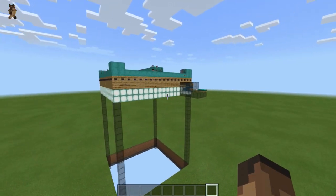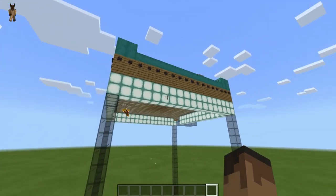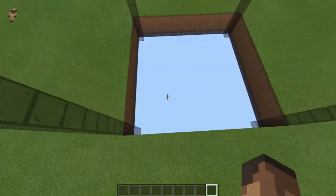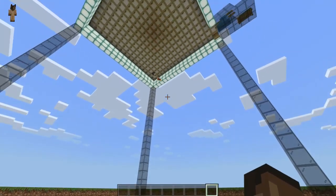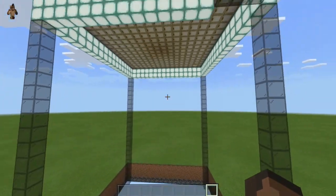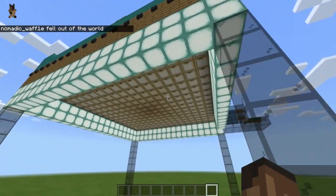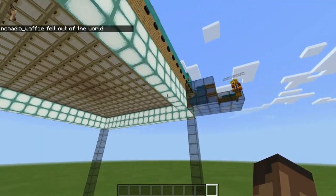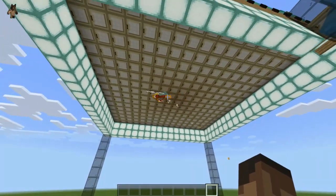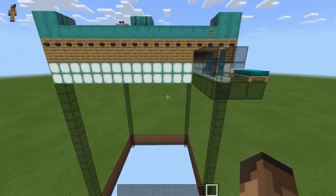This is the Upside Down Spleef Arena. It can come in a lot of shapes and sizes — I've decorated it to look like this, but it can look basically however you want. We've got it over a void here, which is great for creative, but if you're playing on survival, feel free to put water or something at the bottom so it's less deadly. This build is super easy to make. Today I've got my brother, Nomadic Waffle, here to help me out in demonstrating some things and building during the tutorial. Let's get right into it.